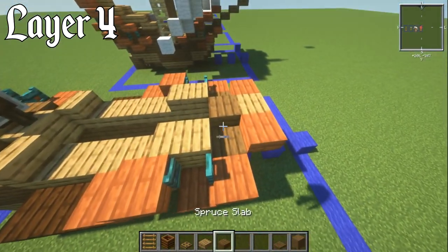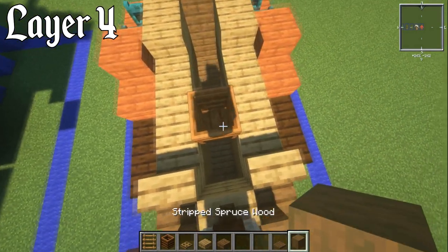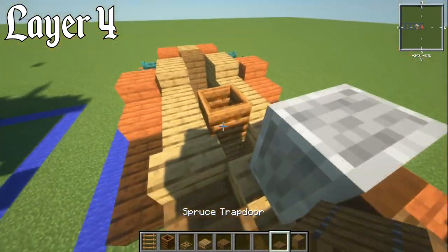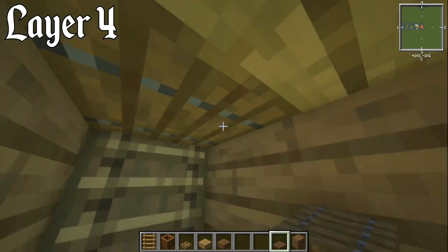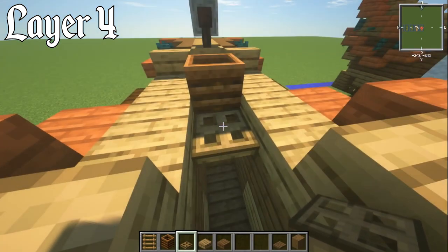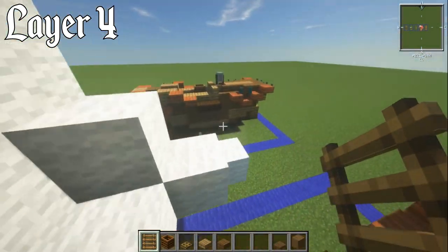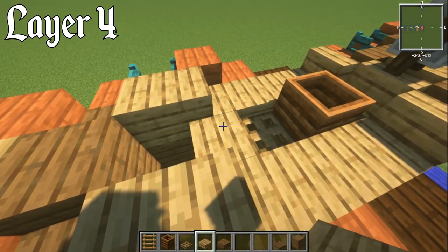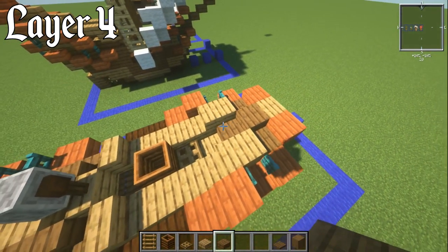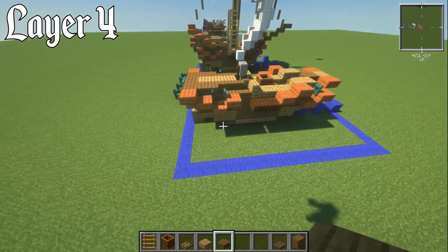Bring the stripped spruce wood down, put a ladder on it, and leave it where you've got the composter. Put in the spruce trapdoor so you can get in easily — it's tiny but it's a small ship. On the other side have an oak trapdoor, more of a hold area, put the ladder in on that side too. Then oak slab on the upper piece and a spruce slab here — this is going to be part of the bowsprit. That's it for layer number four.